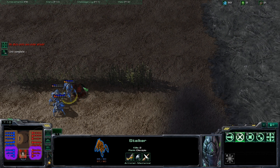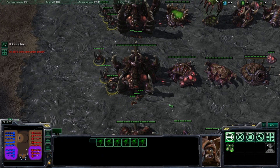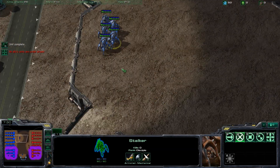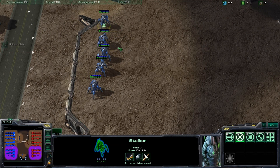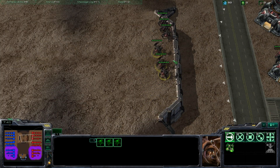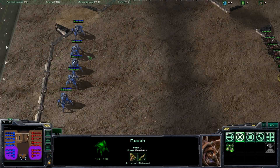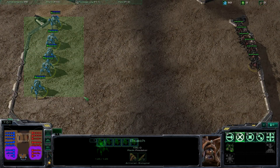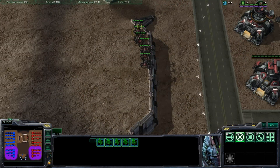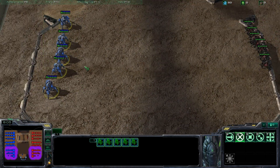You can see that pulling units back is a lot better than just walking them in and letting them die. So we're going to replenish these armies and show an element of battle known as focus firing. Focus firing is basically putting all your eggs into one basket — having all of your units attack only one enemy unit so that you're eliminating units on the field as fast as possible.